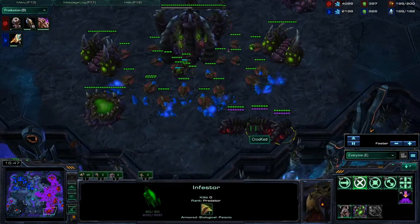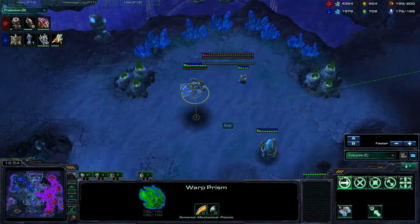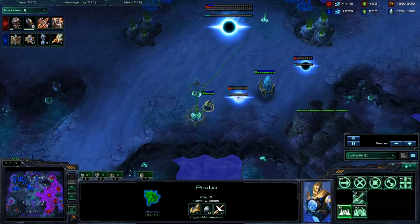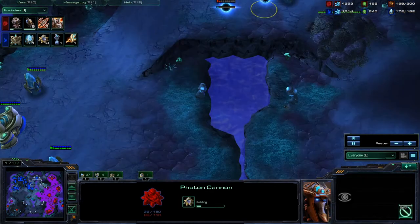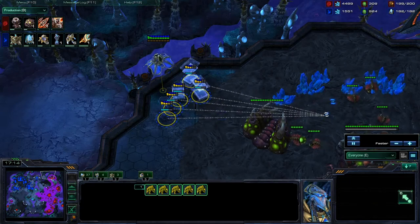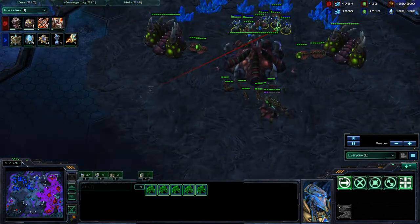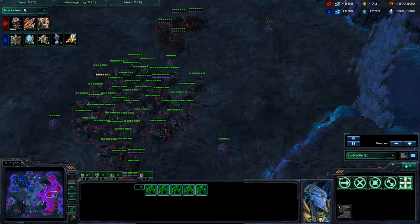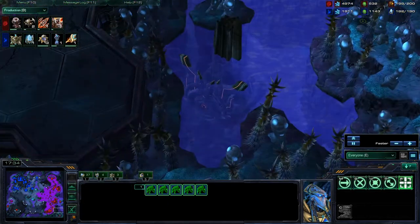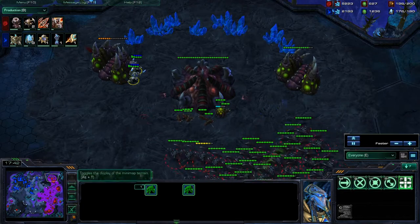We do have a Warp Prism coming around and Axel is going to go ahead and take the top base at the 12 o'clock position, throwing down a few cannons for defense. He opens up this Warp Prism and lets five Zealots come in right now — just going in there to take out some Drones. It does not look like our Zerg player has seen this yet as he has not reacted. Finally he is reacting, and a few Drones are already gone. Axel does have another Warp Prism coming around the back.